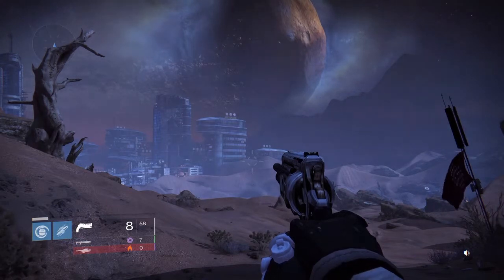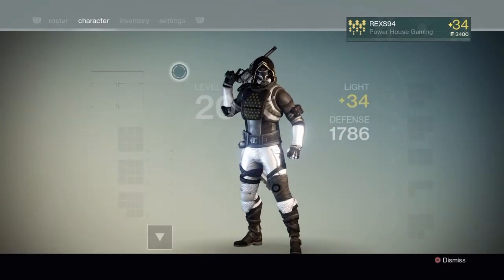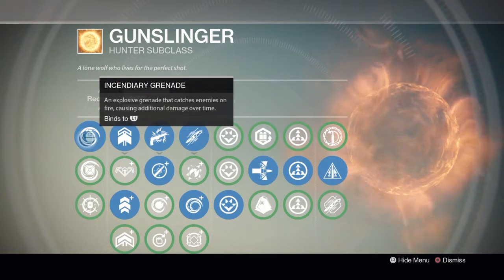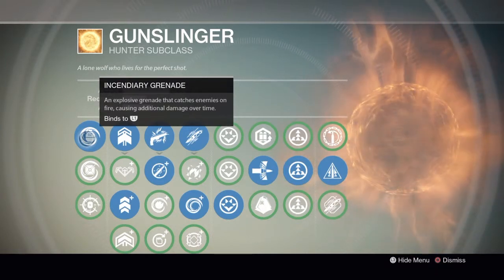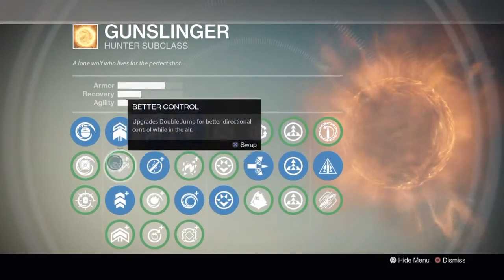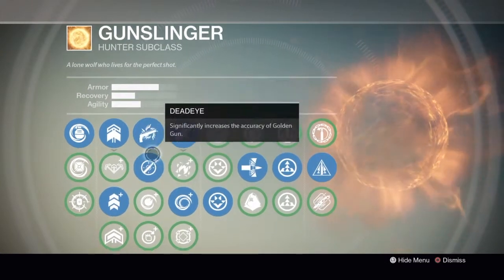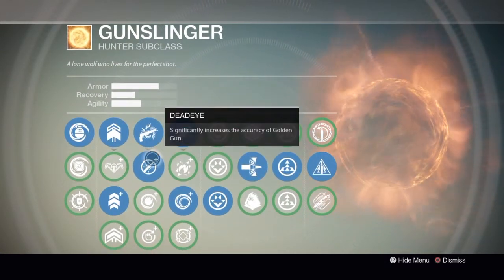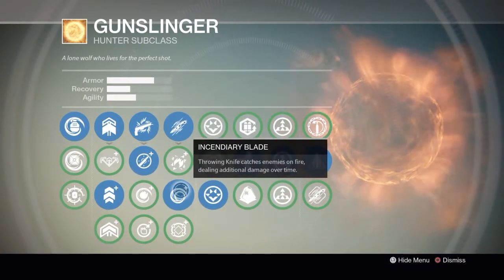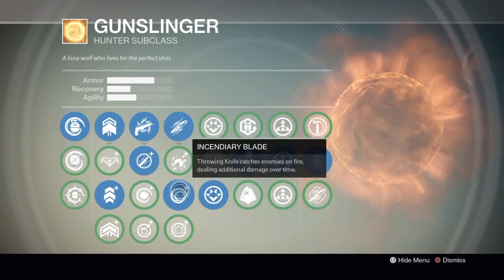I use the Incendiary Grenade, which is the first grenade you get — an explosive grenade that catches enemies on fire causing additional damage over time. I don't use the Trip Mine because I just kill myself half the time. I use Triple Jump, and for my Golden Gun I use Dead Eye, which significantly increases accuracy. I also use Incendiary Blade — the throwing knife catches enemies on fire while dealing additional damage over time.